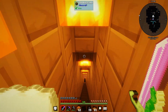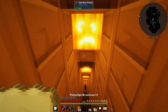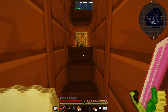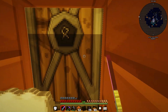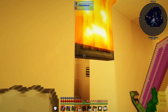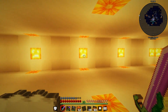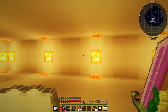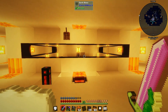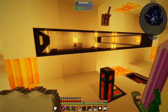I want to work on powering the laboratory, which is going to handle all of our genetics and stuff for the bees. I want that to be separate from the rest of the base so it has its own self-sustaining power source. And yes, I'm intentionally not looking behind me so that I can do a dramatic reveal - so this is going to be the mob farm area.